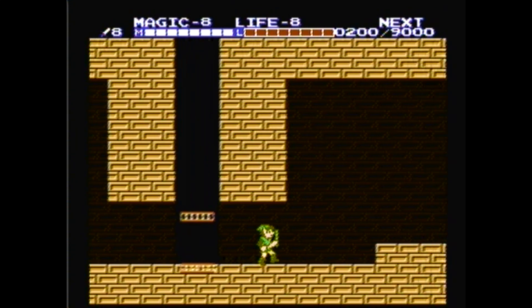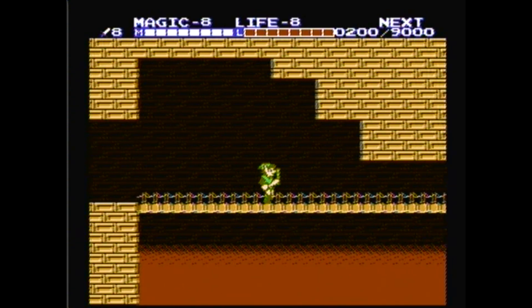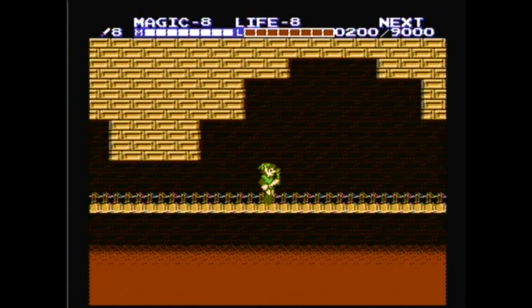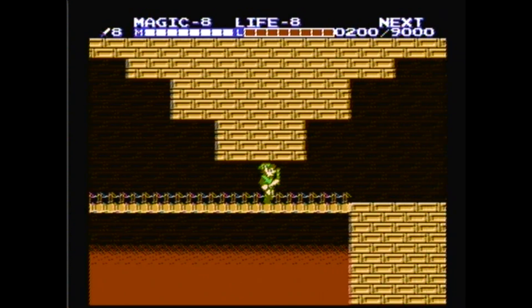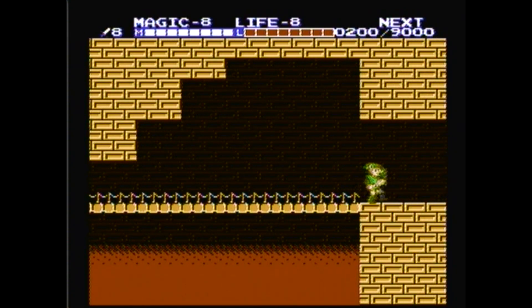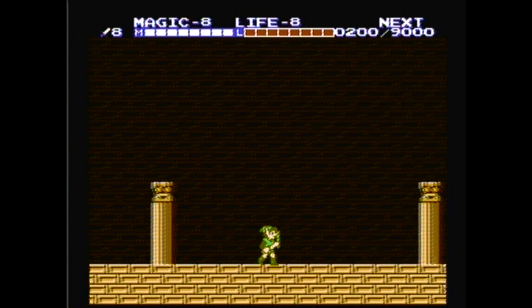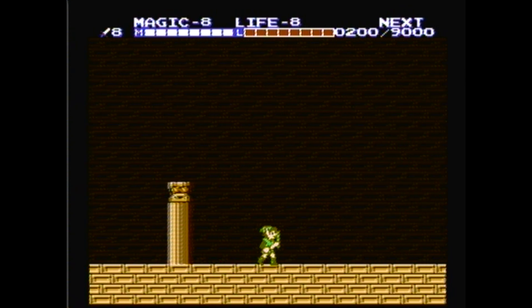Now, the Great Palace is a giant labyrinth. If you go the wrong way, you will get eternally lost. Thankfully, I figured out a good path to get through the Great Palace. Anytime you get to an intersection with an elevator, you need to go in this order — there are four you'll go through. First one: go left. For numbers 2 and 3, go right. And for the last one, go left. I already did the first two elevators.